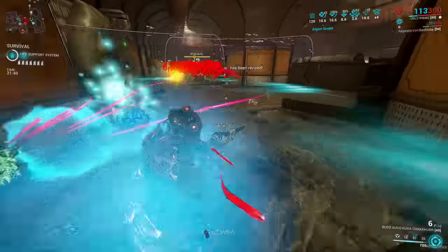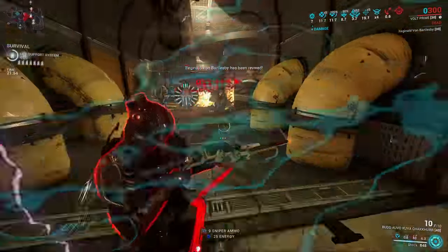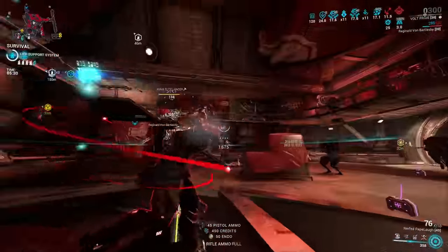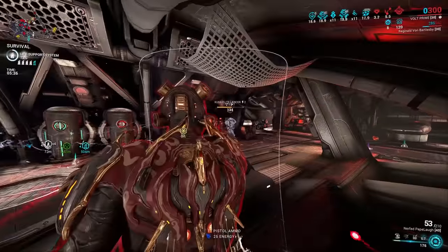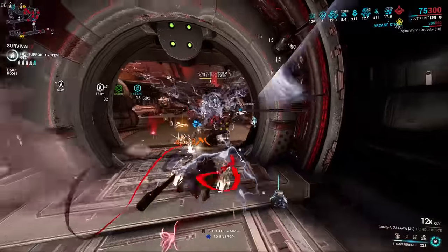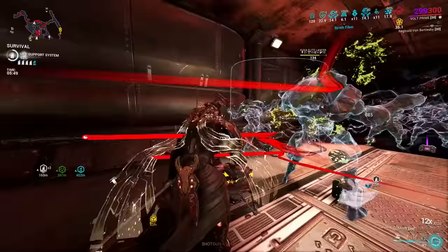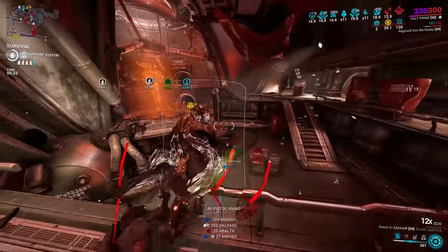Before getting into the builds, let me go over a few things people get confused with. Starting with his passive: when he moves around he builds up kinetic energy into stacks of bonus damage for the next attack. This bonus damage is pure electric damage, isn't affected by any mods, and is capped at 1000. His first ability synergizes with his third and fourth but is lackluster in damage and only used during Eidolon hunts. His second ability, Speed, gives you reload, attack, and movement speed buffs — the attack and reload speed are additive, while the movement speed buff is multiplicative to all other speed sources.